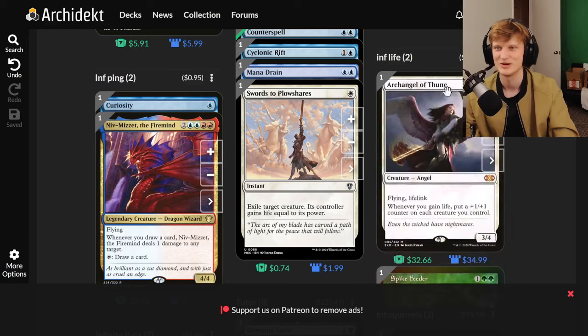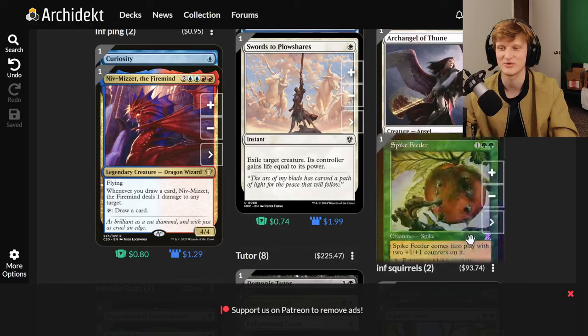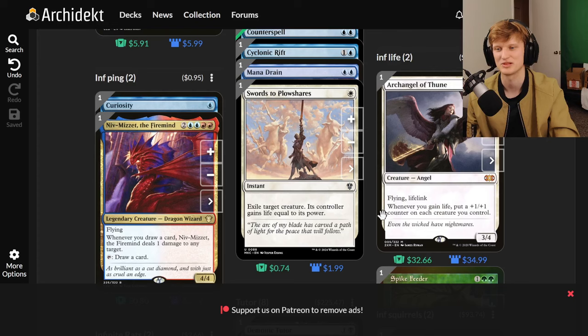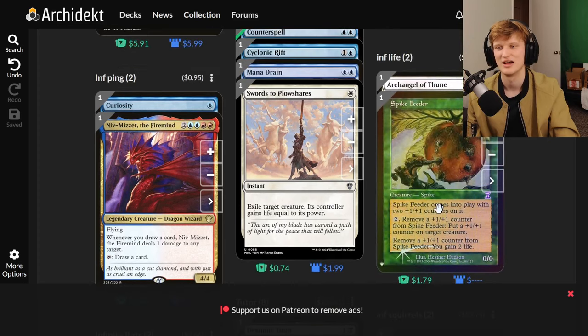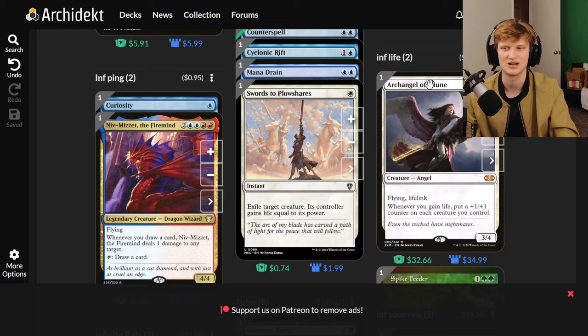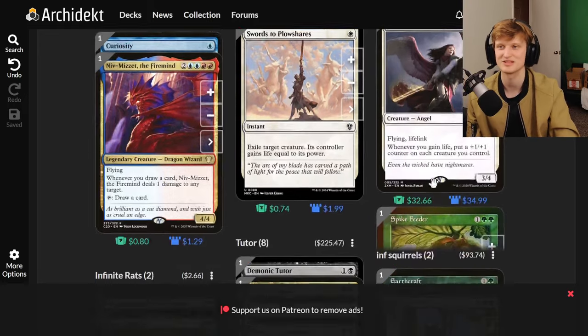Infinite Life uses Archangel of Thune paired with Spike Feeder. Archangel puts a plus one counter on a creature whenever you gain life. Spike Feeder lets you remove a plus one counter to gain two life. So you gain life, Archangel puts a counter on Spike Feeder, remove it to gain two more life — infinite life gain.